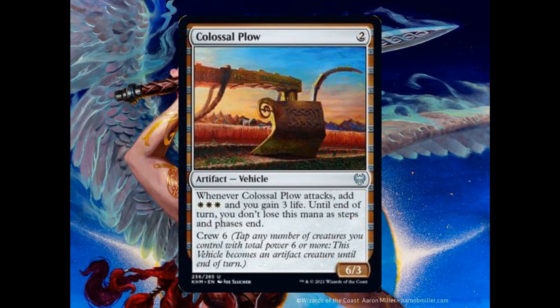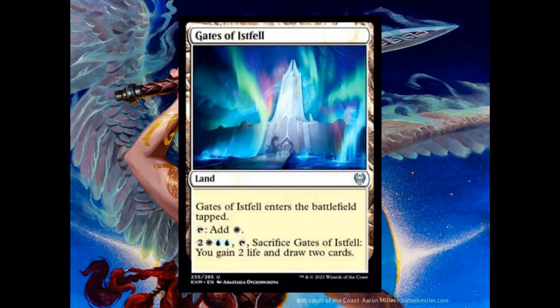Arni Slays the Troll costs 1 red and 1 green. It's an enchantment saga. Chapter 1: target creature you control fights up to one target creature you don't control. Chapter 2: add 1 red and put two plus 1 plus 1 counters on up to one target creature you control. Chapter 3: you gain life equal to the greatest power among creatures you control.